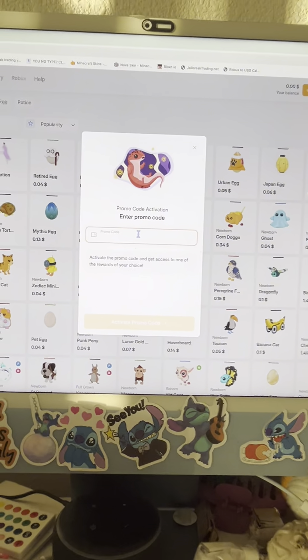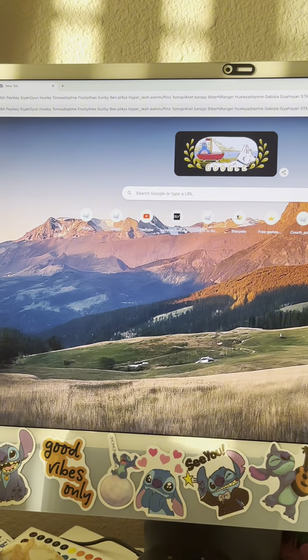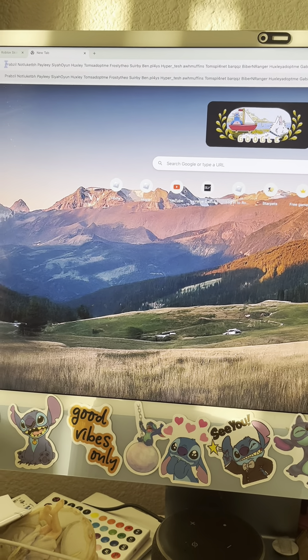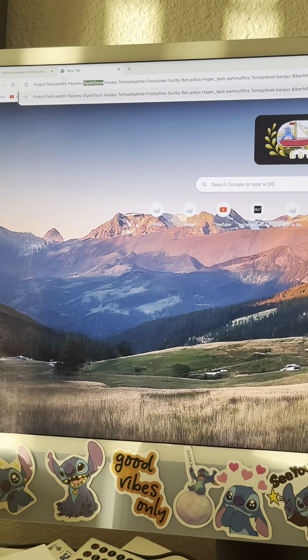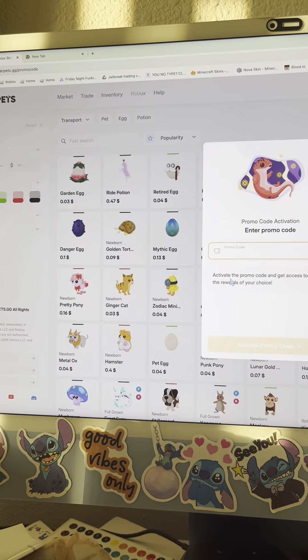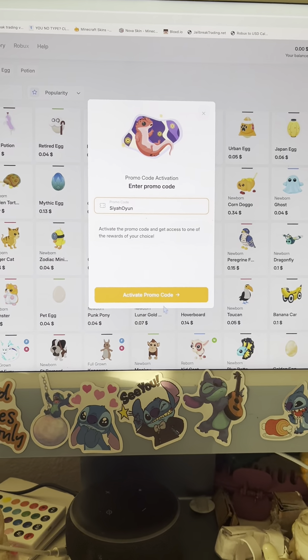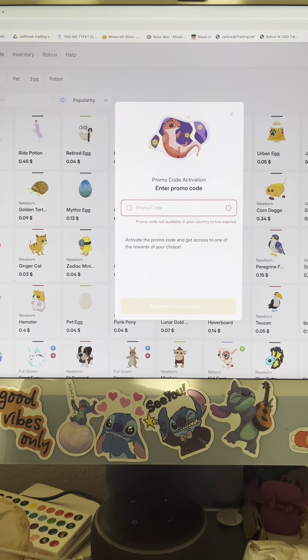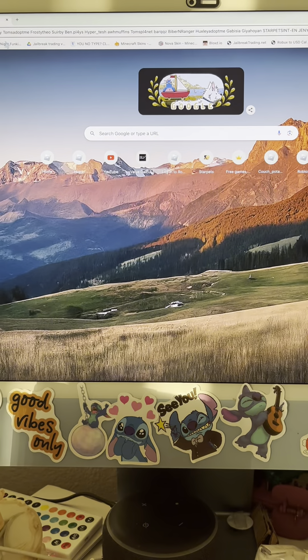I don't have any at the moment, so just give me a second. I had to type out all of these. I'm just going to get this one. I'm going to copy it. And then you're going to go back to here and enter it in the promo code. Click that — or there's some typo. I think I already redeemed that one.